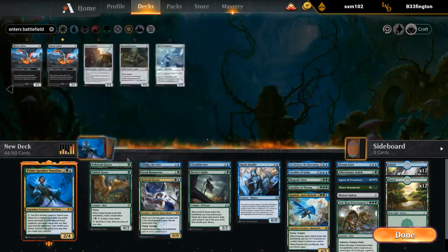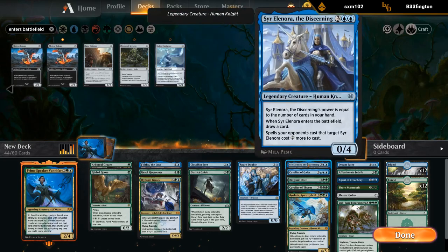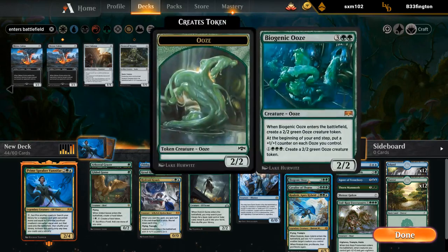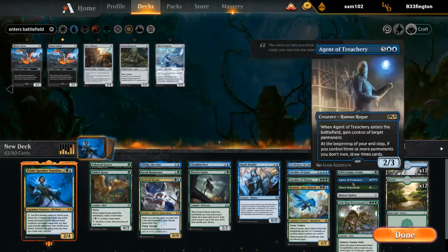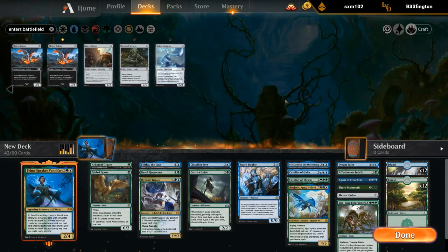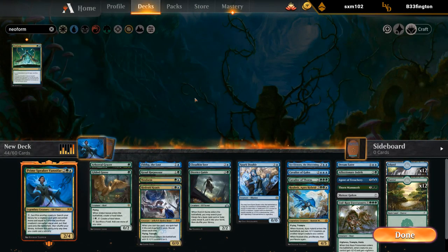We're probably going to want some more cheap ramp to get Vanifar out a turn early. Probably want another good four-drop to search up. I'm going to cut Ooze — I've got two sixes, three sevens and an eight, so I'm looking for an extra good four-drop to potentially sacrifice. Wicked Wolf could be fine. Neoform is probably fine too. If I play Wicked Wolf I probably want Oko in the deck too, so let's add both.